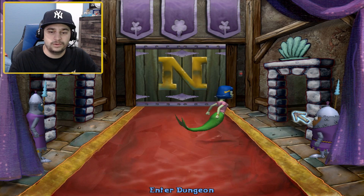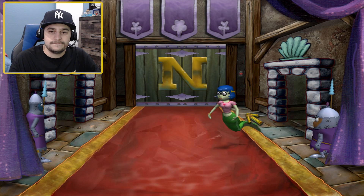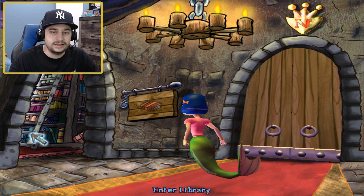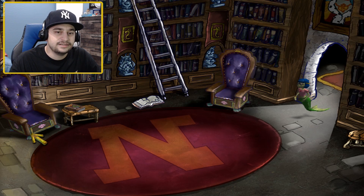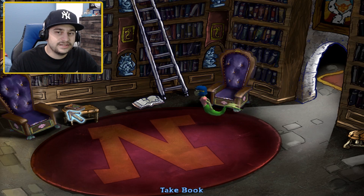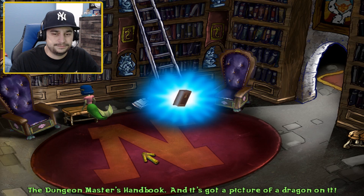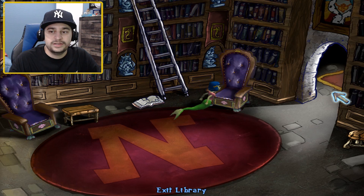We don't want to go to the bedroom. I know what I've got to do — we're going to go up into the library. You guys remember this from Chapter 2 — came in here with Plankton. The little jester is gone, but we want this book: the Dungeon Master's Handbook. It's got a picture of a dragon on it. Now we're going to go into the dungeon.